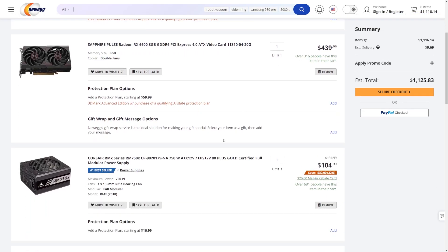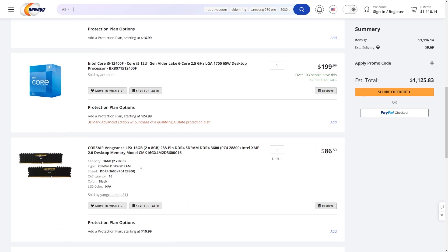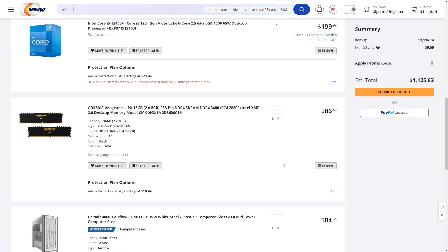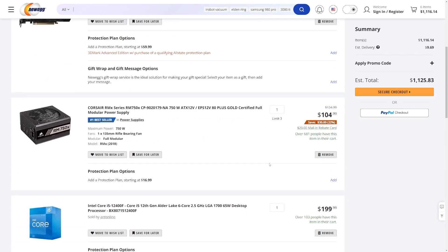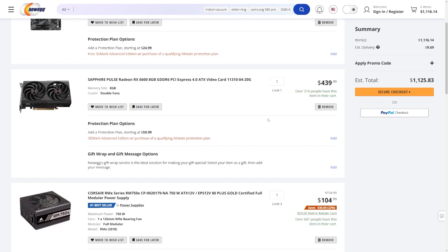Here is the shopping cart and we've gone over our budget. You could save money on the case, the motherboard, and probably the RAM as well, to get it closer to a thousand dollars. But let's talk about if you've got more money to spend.